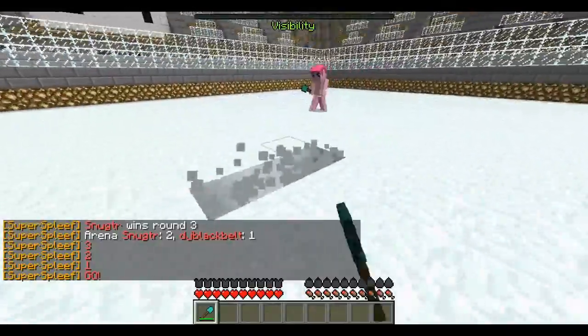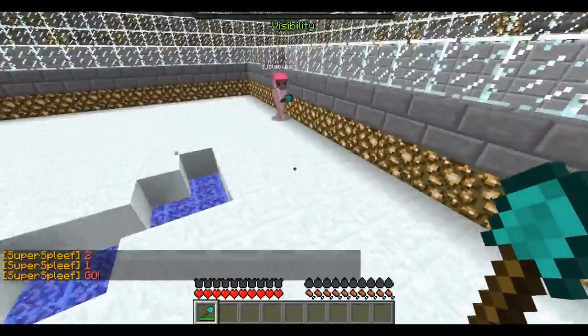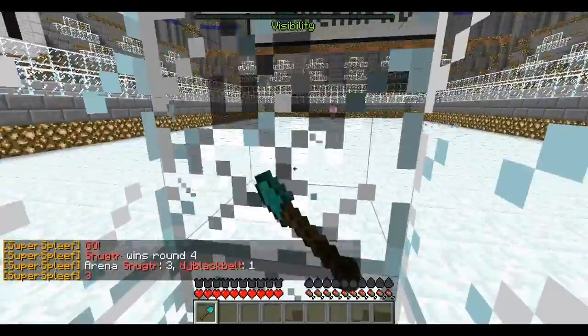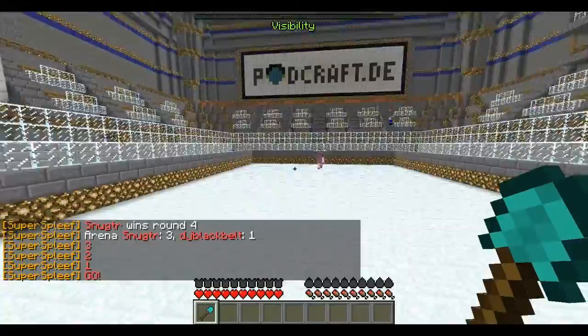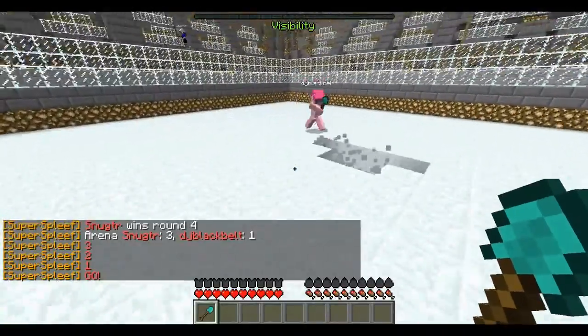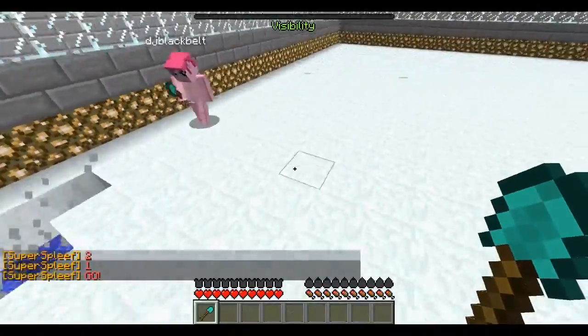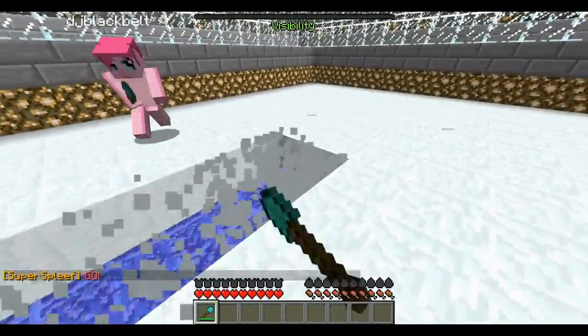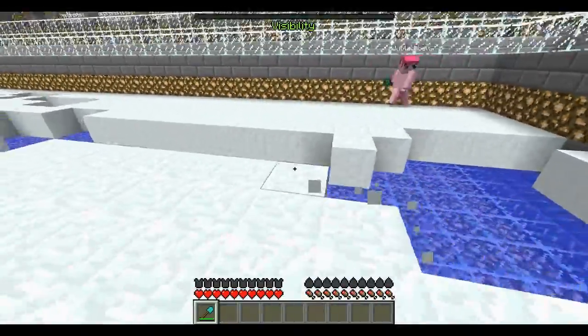You log into the server, type in the command to join the Spleef World Cup, and then you're automatically entered into their database and their leaderboards, so it tracks you. You could see in the chat when people lost a game or won a game — it showed a number next to them. That's your ranking on the leaderboards.